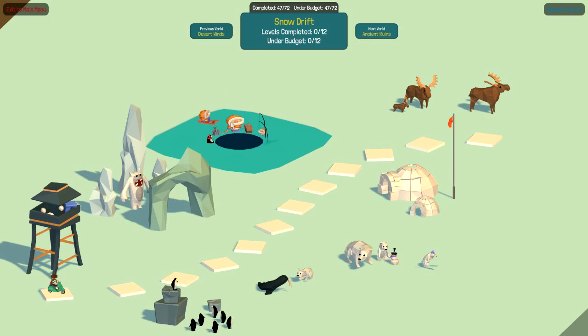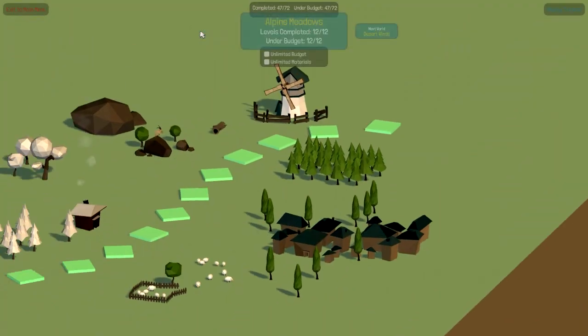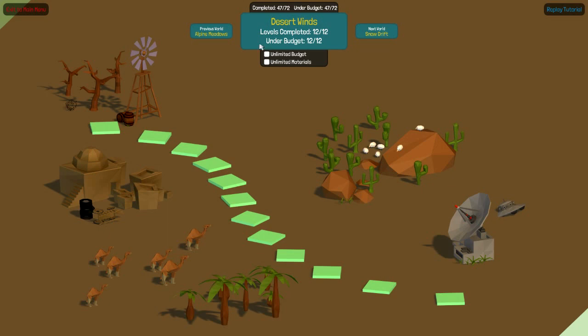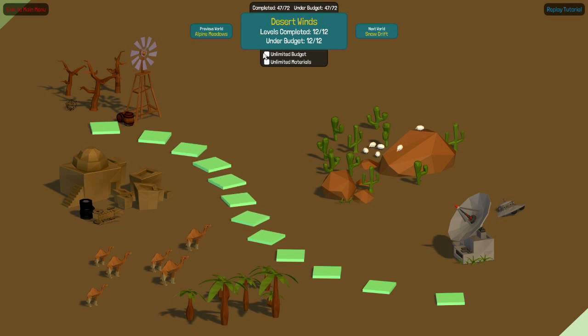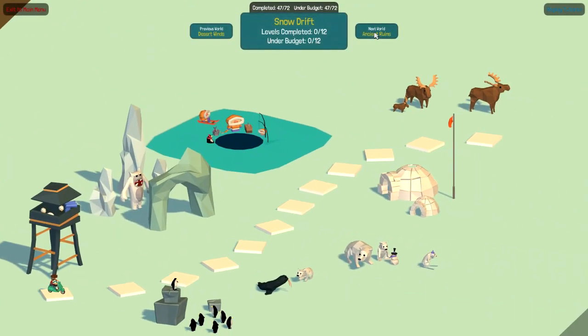Oh, this is adorable! Look at that little guy! I just see his nose. Are those vultures up there or something? So the first two worlds are the same. Once you've completed the world, you can check options to have unlimited budget and unlimited materials. That adds a lot - if you want to do something crazy and fun, that would be great!